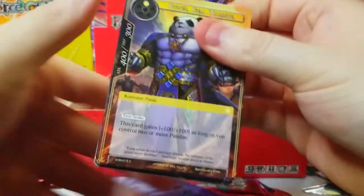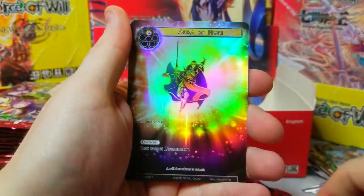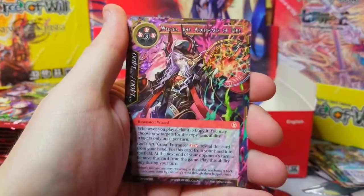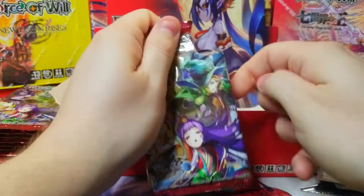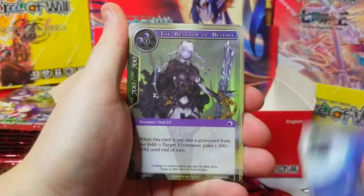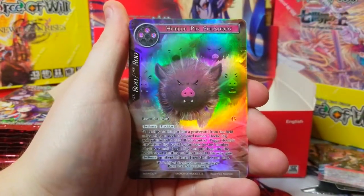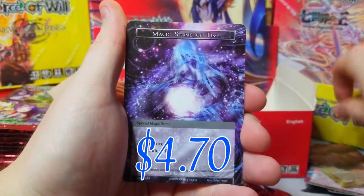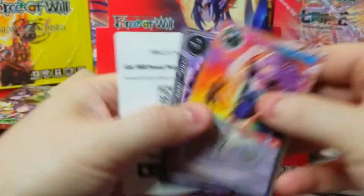We've got pandas in this set, mermaids, dragons, explorers, burnt cooking, and Aurora of Hope — a beautiful-looking full art common, very nice. Ser the Archmage of Fire as our rare — a resonator wizard. The Witch's Minion common and Whole Pig Squadron as our full art rare — just a bunch of piggies. Magic Stone of Time is a pretty sweet card — great to get in a foil.